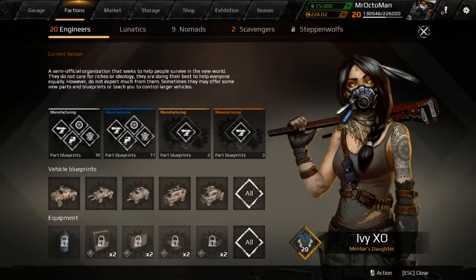Hello everyone, my name is Octoman and this is Crossout in version 0.7 open beta. What I want to talk about is factions.